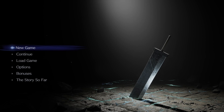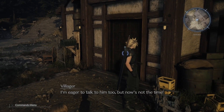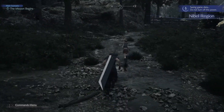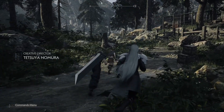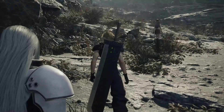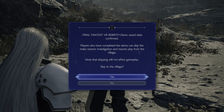Eventually you'll get to the point where Cloud reaches Nibelheim, just like in the demo. You're going to want to visit all the areas — your mom, Tifa, the water tower. Eventually it'll get to the point where Sephiroth and Tifa are headed towards the reactor, and after the first initial fight with Cloud, a prompt will pop up on screen saying you can skip this chapter.